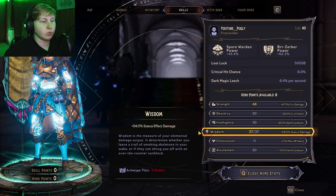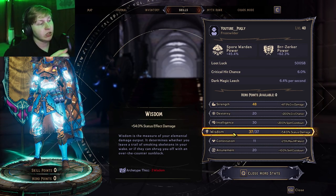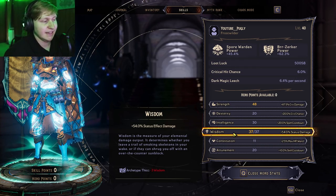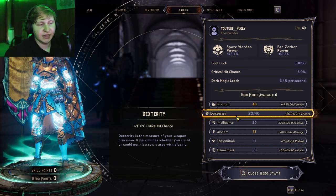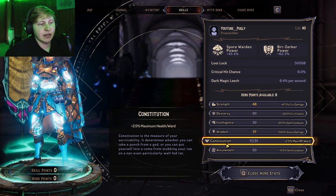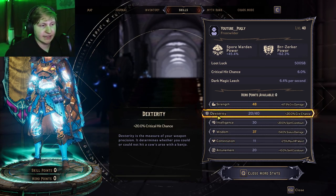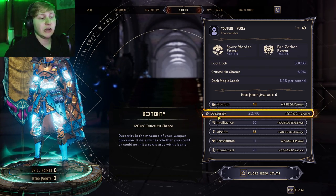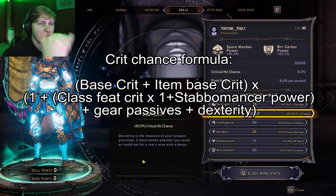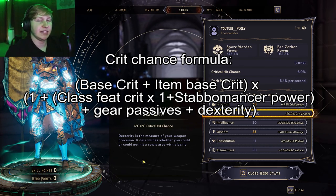Most of the time you want to optimize your burst windows by going intelligence or attunement, or increase your max DPS by applying huge DoTs with wisdom, which is still applicable to a lot of builds that aren't contagion-based, even though contagion was nerfed. The whole point of this video is really just to inform you that you shouldn't be putting any points in dexterity — it doesn't really add that much value to your build compared to everything else you could pick. Same with constitution, but no one really picks constitution unless they're doing a Dire Sacrifice build. I'm going to be showing the crit damage multipliers from Lazy Data in the top right, so you can factor in how dexterity works in the whole crit chance formula.